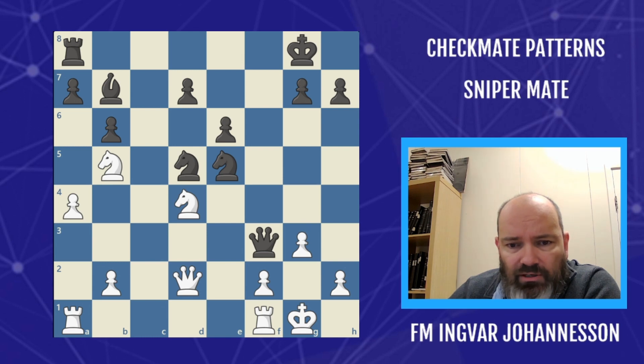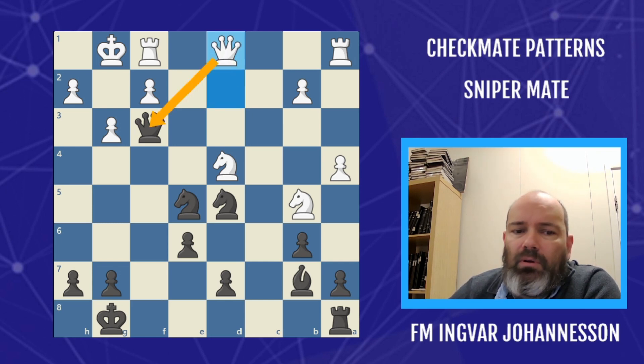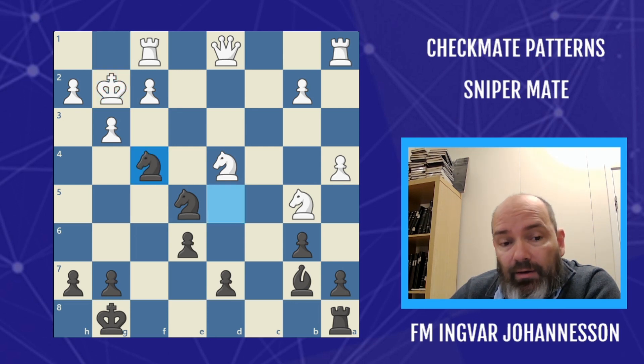Another example — basically the same, just to show how often we get these patterns. White plays queen d1, wanting to trade, but black won't give him time. We have to go to g2; we can't go to h1 because we don't have a deadly discovered check there — we only have it on g2. So very important: king takes, and then knight f4, double attack, king g1, and knight h3 — checkmate.